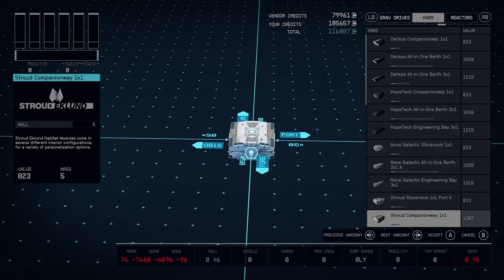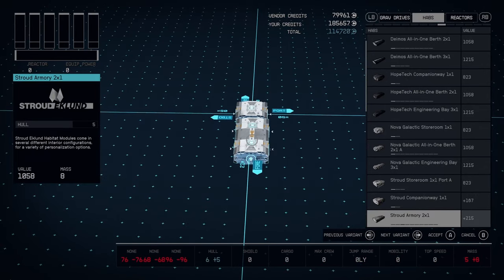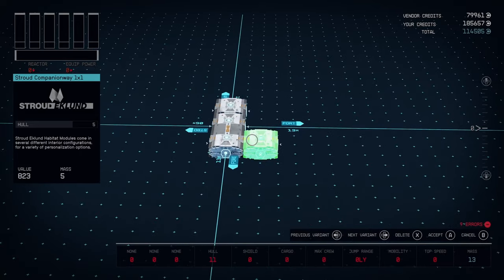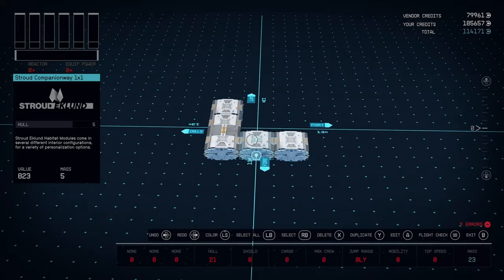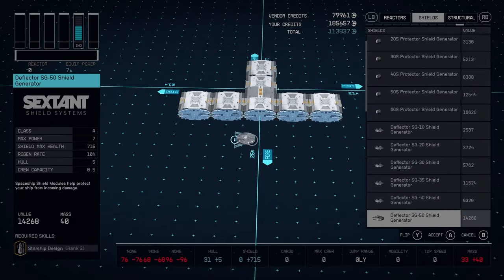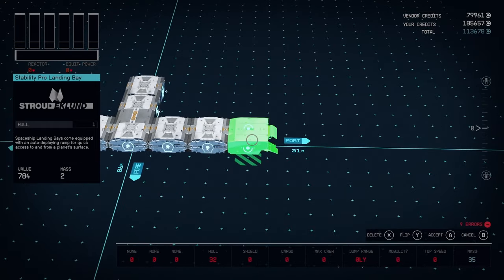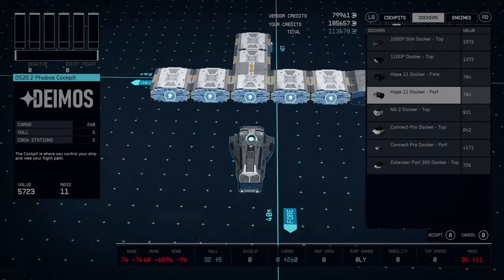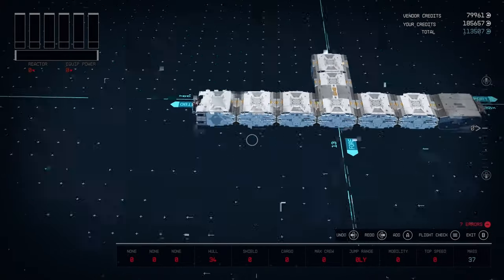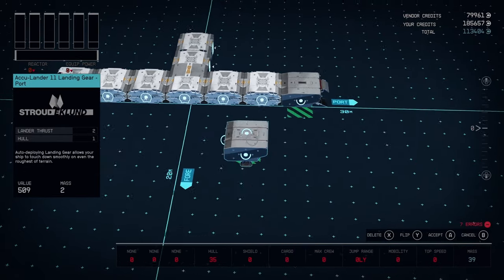We're going to start out with our habs — our one-by-one that's going to be our main ladder for the whole ship. We'll throw an armory up; you've got to have your armory as you leave your ship. Slip that in there, and then these one-by's are going to be for your dockers and your bays. Let's throw those in right now. I like to walk onto my ship — I don't like to climb too many ladders. Throw the docker on the other side. That's pretty much all the habs we have for the first floor.